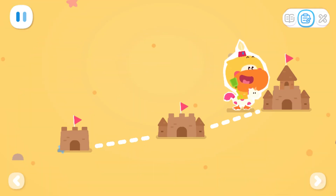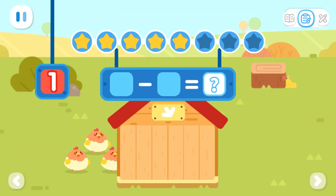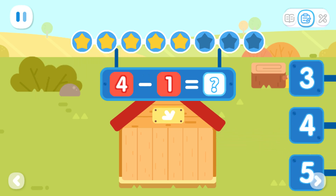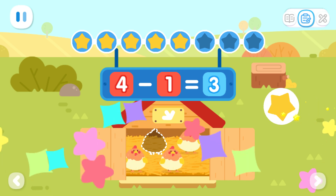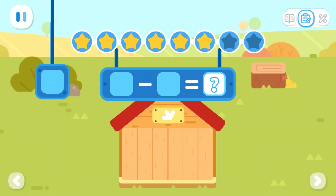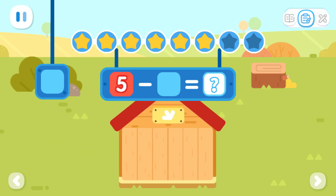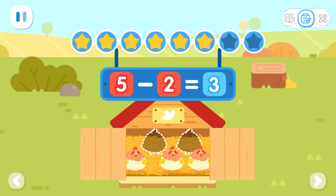Expanded exercises. Four hens walk into the hen house; one hen walks away. How many hens are left in the hen house now? You've got it — four minus one equals three. Five hens walk into the hen house; two hens walk away. How many hens are left? You've got it — five minus two equals three.